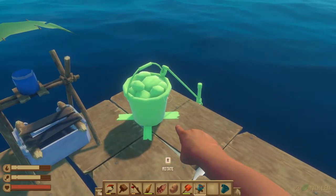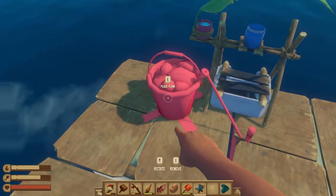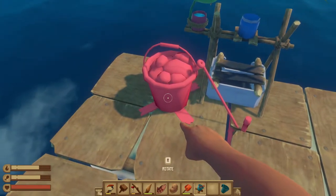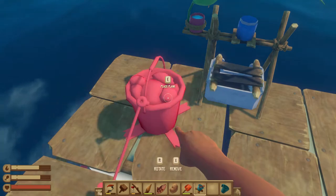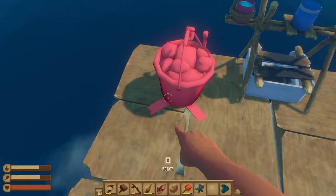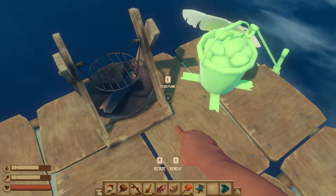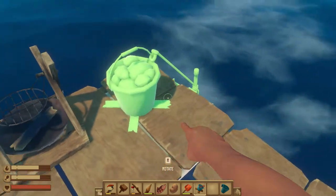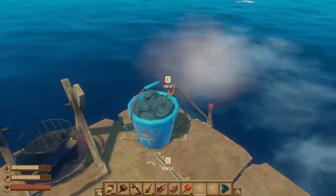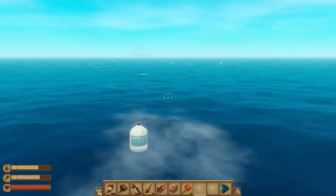You select the anchor and place it — it needs to be attached to your raft. Note there is a rope attached to the bucket of rocks which attaches to the raft. If it shows red, that's because the rope is attached to the internal part; it needs to be on the external edge. Hit R to rotate. Once placed, hit E to pick it up and throw it into the water the same way you would use your hook.